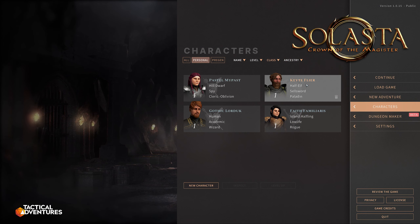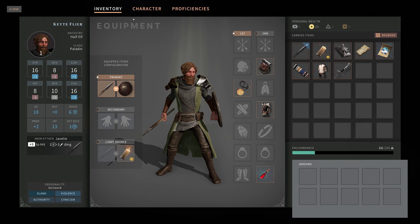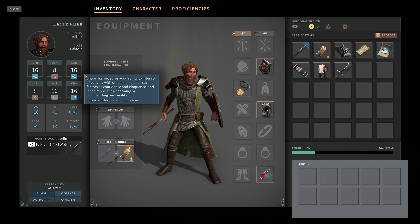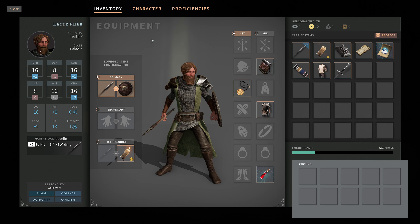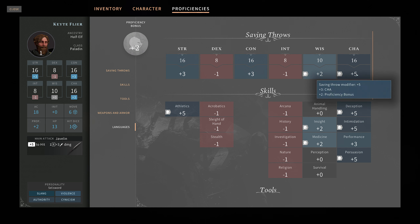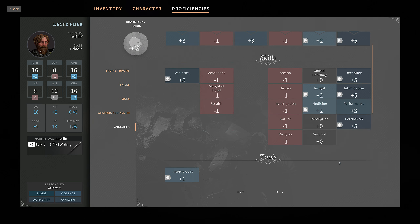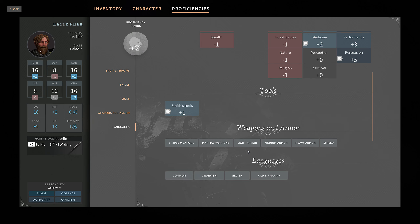Next, let's check out Kite Flyer. He is our Half-Elf Sellsword Paladin. He managed to get away with 16 Strength, 16 Con, and 16 Charisma, dumping Dex and Intelligence. For proficiencies, we have Wisdom and Charisma saves. Unfortunately very low on the Dex save, which could harm us in the long term. Proficiency in Athletics, Insight, and Medicine, and several Charisma skills — he's probably going to be the voice of the party. Smith's Tools, our Armor Proficiencies, and a few Languages.